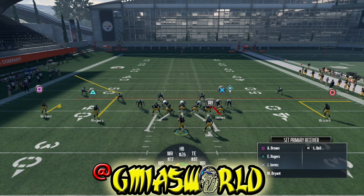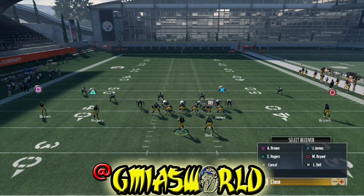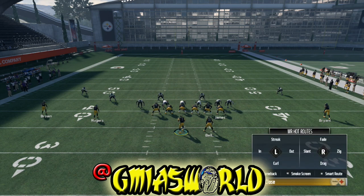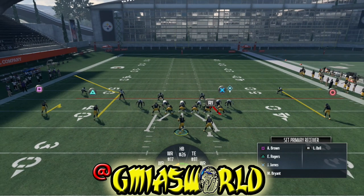Now that he's doing the out route we've hot routed to, we're going to press triangle again, then circle again. Then look at the bottom right of your screen — you'll see R1 makes it a smart route. Press R1, and you'll see that the route goes to exactly 10 yards. On Xbox it's the same — it's the RB button.